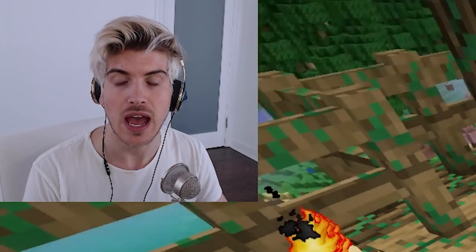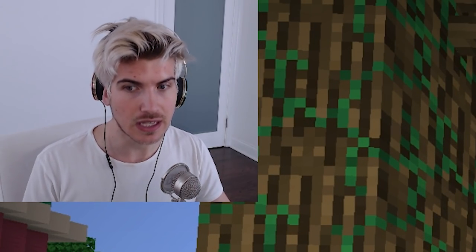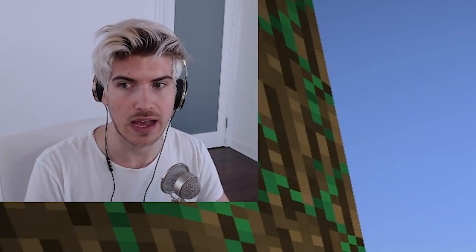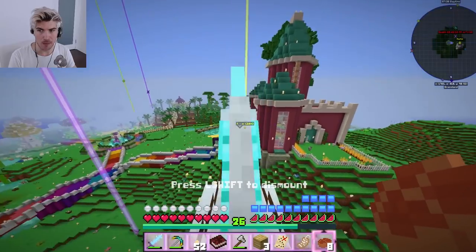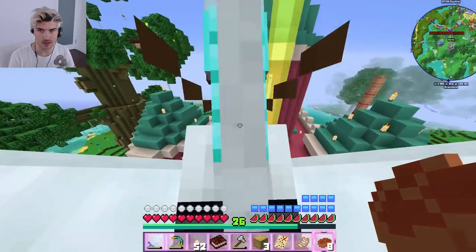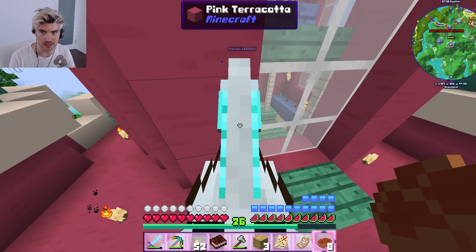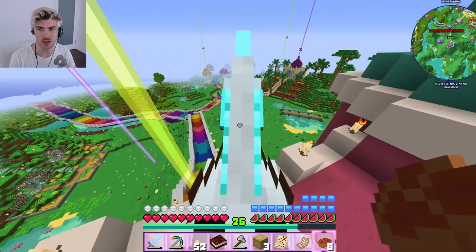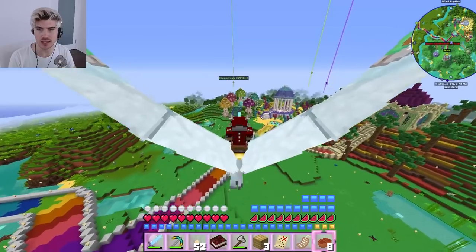I also really wanna collect more things. I wanna find more bobbleheads — or whatever they are, the little minihead things. Do you see those in there? I want some of those. I want more of my little fairy sisters, so I can put them all inside the fairy hole.